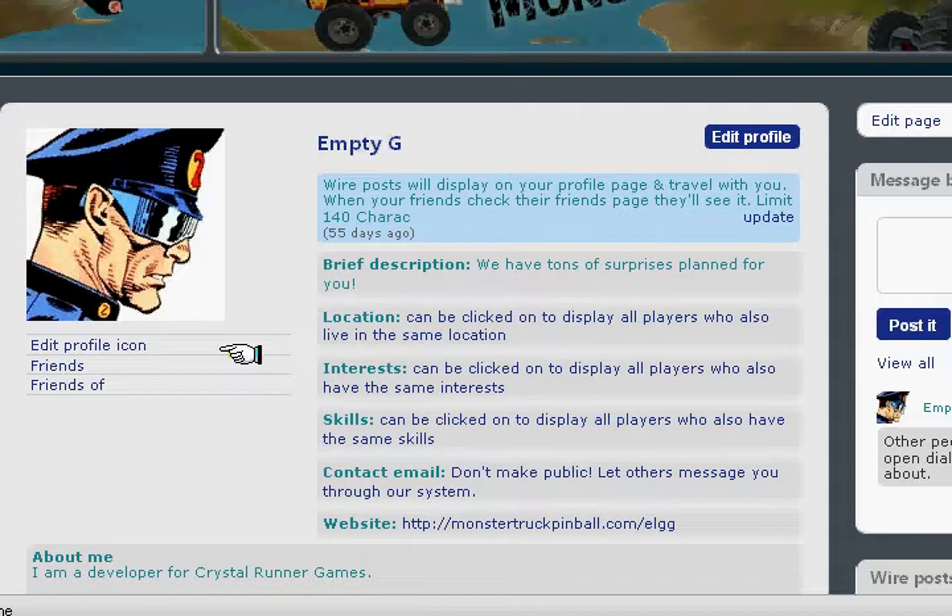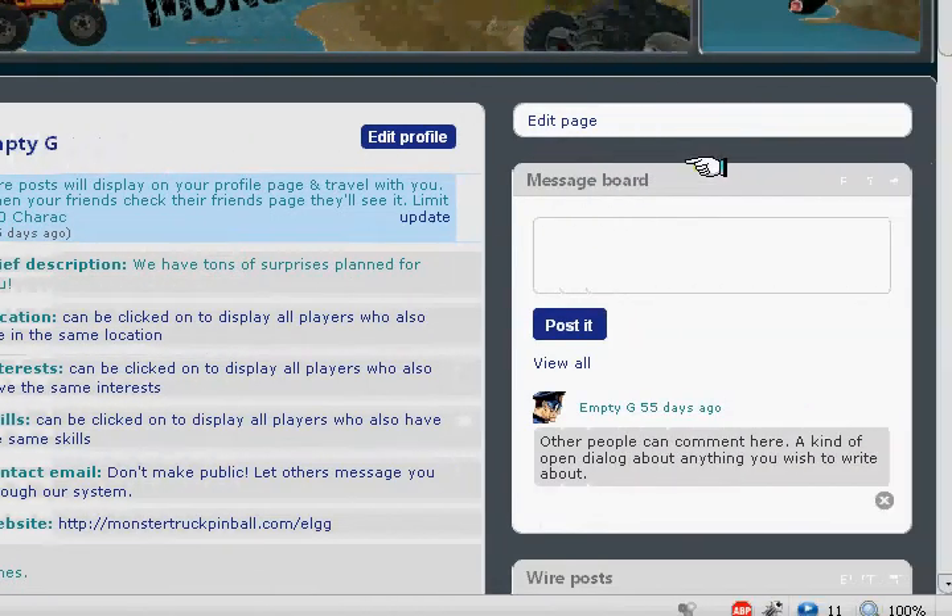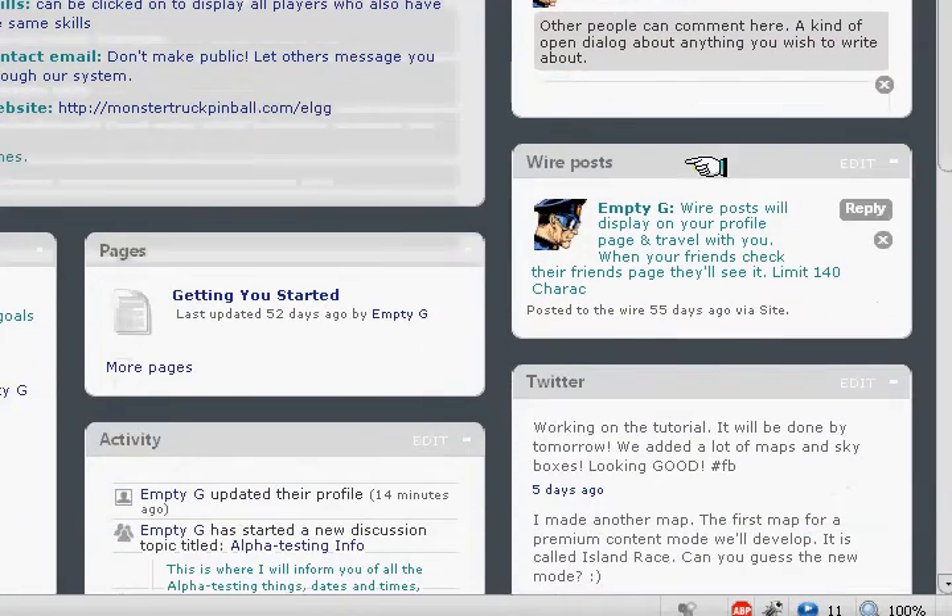Another reason we made it is because we think social networks are a great way to keep contact with one another and a great way to meet new people. Basically the front end is very similar to a Facebook-type thing. Of course it doesn't have all the other applications you can get with Facebook, but it has many things that you'll find useful in a social networking front end.